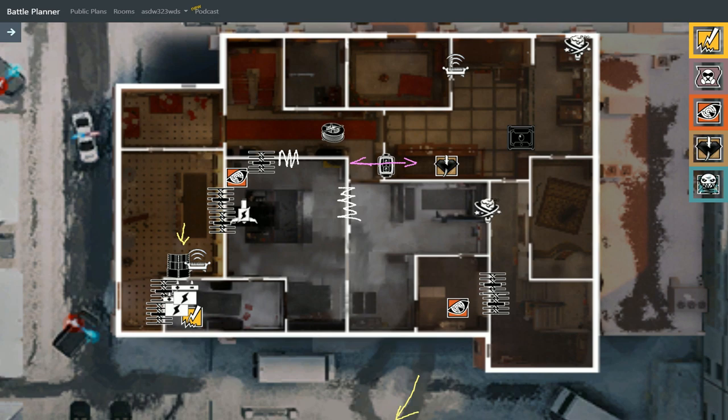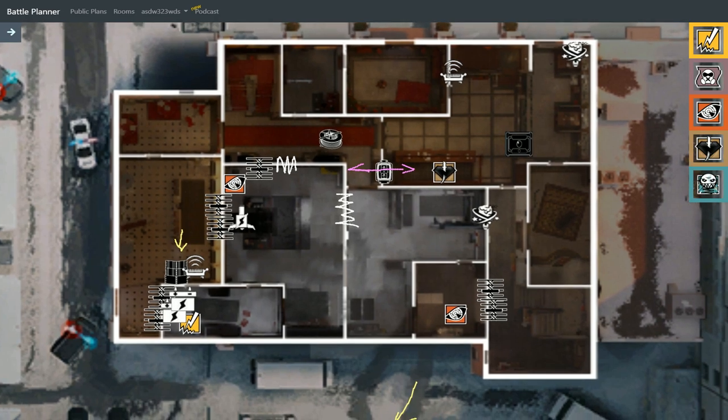In short, we'll be having a 3-2 split defending. Kaid behind the bar can help for the pre-opened hold. Bandit will Kaid trick the Kitchen and Bakery walls. Bandit will Bandit trick these two walls in the prep, and Pulse will be moving around Kitchen and Freezer depending on the intel he is receiving.